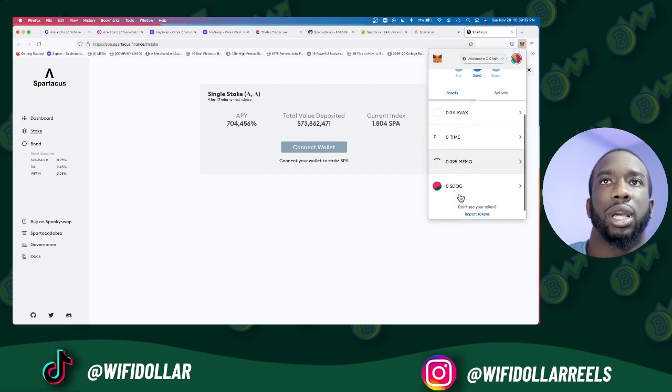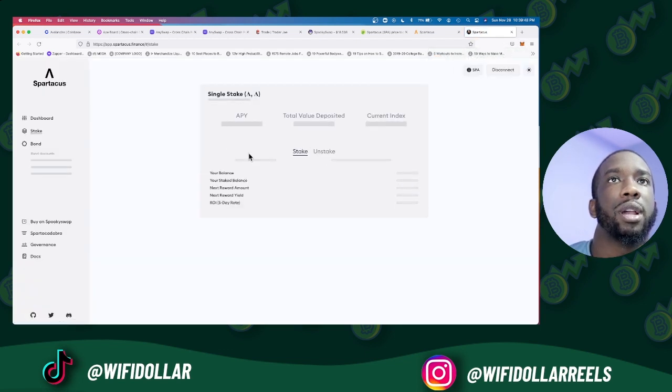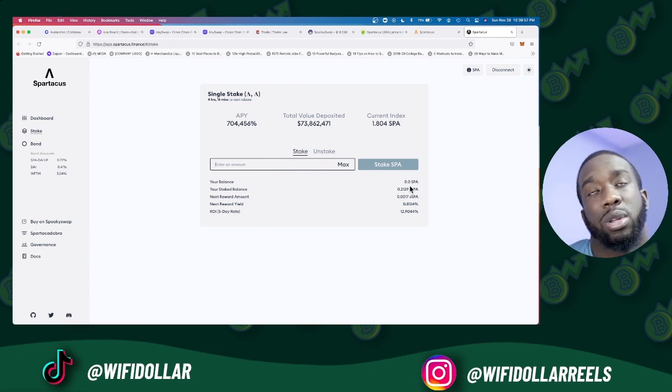Once you're on the Fantom mainnet and connected, you would come to the Stake section. It will show your SPA balance from the swap we just did. Enter the amount you want to stake — you can click Max — then click Stake. It charges a small fee, around 10 to 30 cents. After a couple of minutes, it will show your staked balance, the five-day APY, and the rebase, which is your yield reward roughly every eight hours.